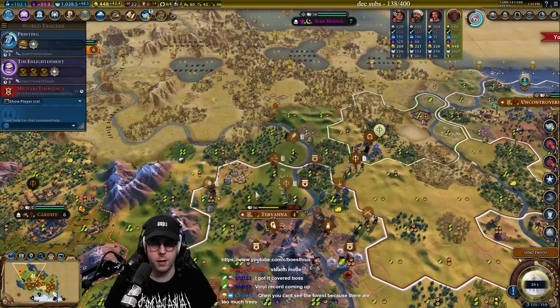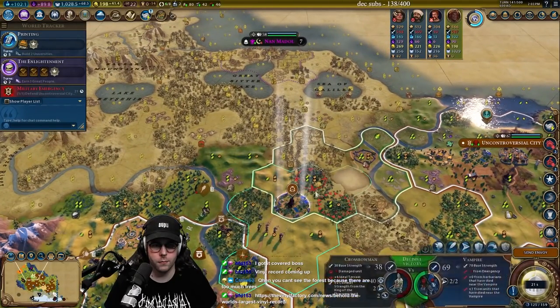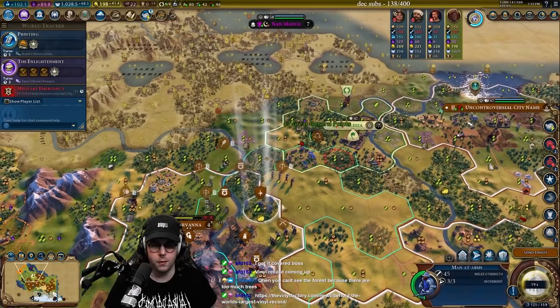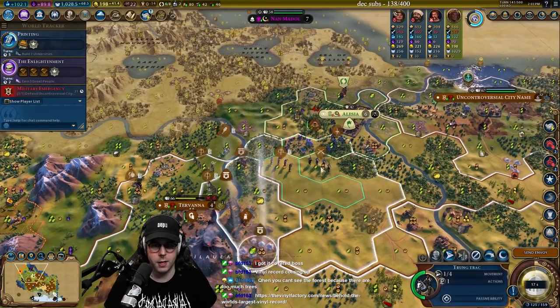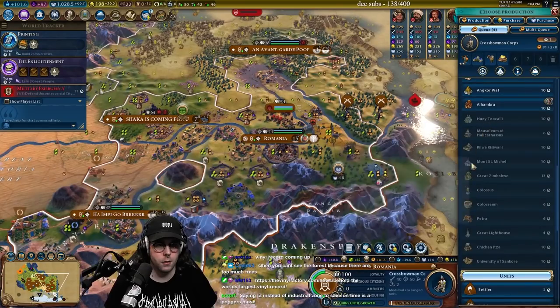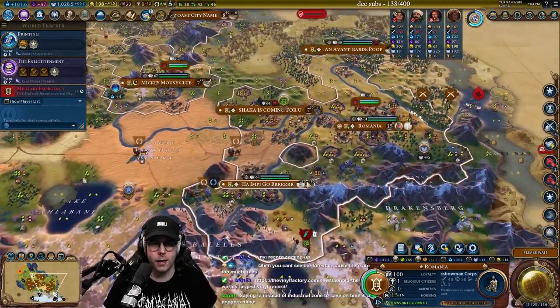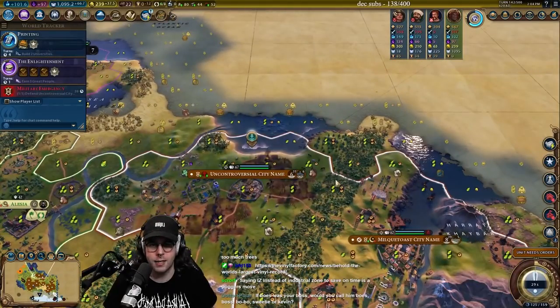Do I have Professional Army in? Yep. Oh my gosh — he has a settler in there too. Kill Wall is still available — it's too many tiles away. If I can get a city that can build Kill Wall, that's going to be insane. Let's buy this tile and start working on Kill Wall right now.